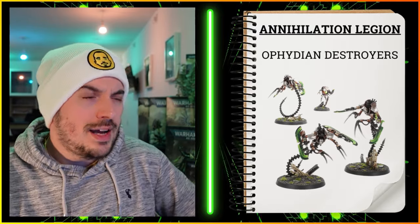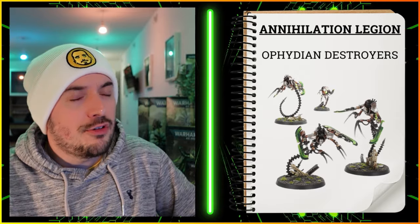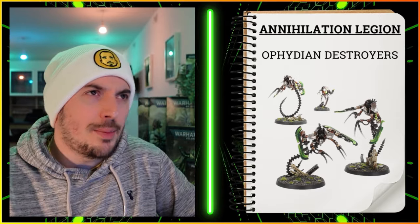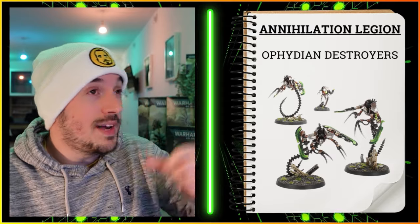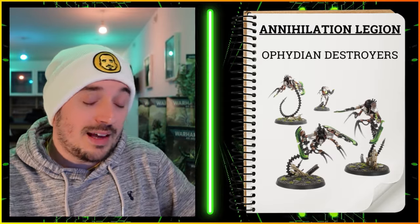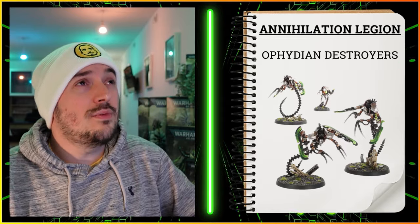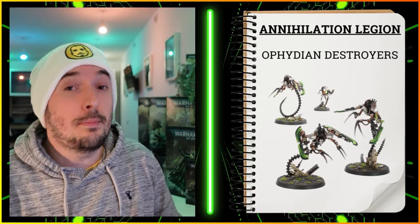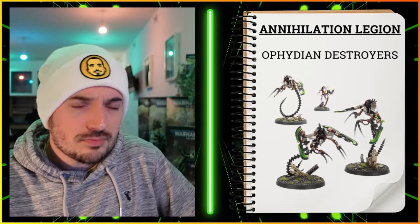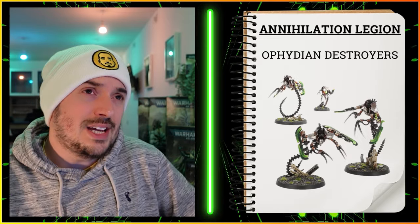Then we've got the Ophidian Destroyers — another melee option, but quicker with deep strike. I tend to use them to score rather than to fight, but in the Annihilation Legion it's up to you. They have the Tunneling Horrors ability: you can remove them from the battlefield during your opponent's turn and bring them back with deep strike, which before the codex made them extremely good. Now that we have the Hypercrypt Legion it makes them less useful there, but in other detachments they're still very useful. If you've packed in three units of six Skorpekh Destroyers, start getting your Ophidians in for extra punch or scoring — the Annihilation Legion does struggle to score points.